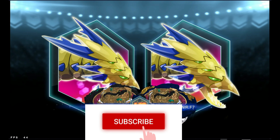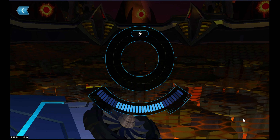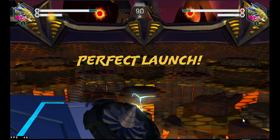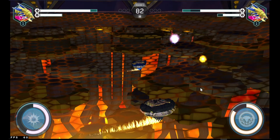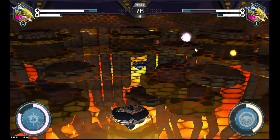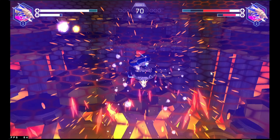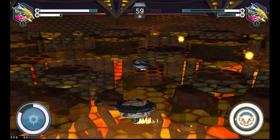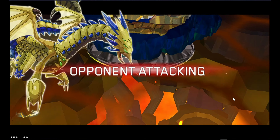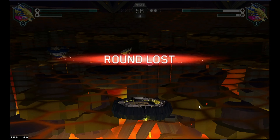Now let's see if this beyblade is better than Vanish Fafnir. I think Wrath Fafnir is really tough, so maybe it is better than Vanish Fafnir — but let's see. We unlocked our stamina boost. Here comes our special move — direct it... 75%, that's bad. If I'd hit 100% I might have burst him. Vanish Fafnir attacked with 100% and burst our bey in the first round like it was nothing. Vanish Fafnir is extremely tough!